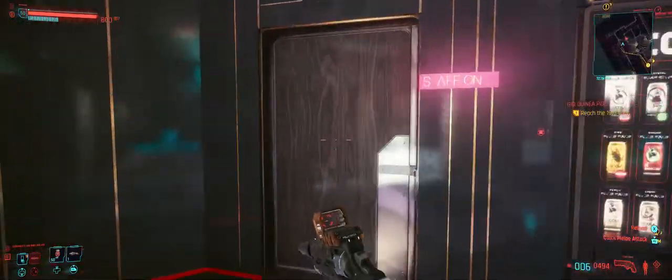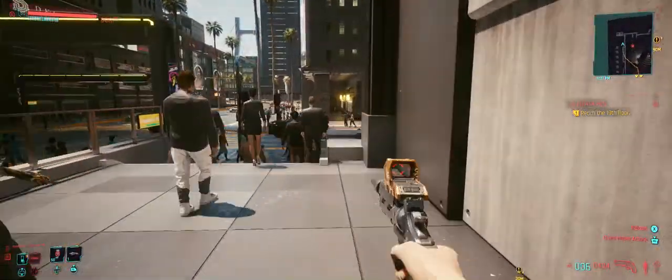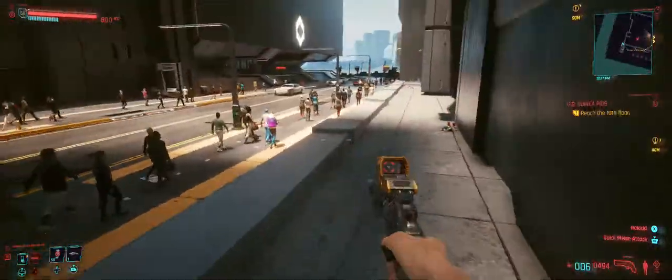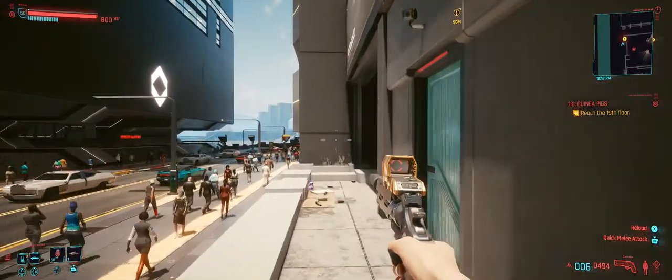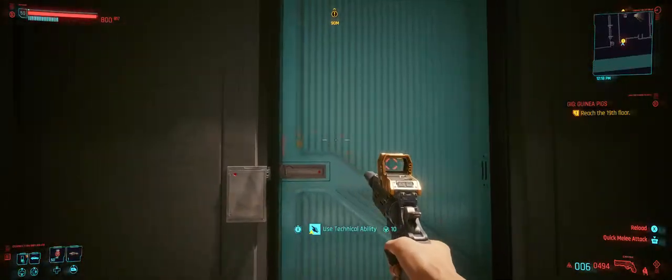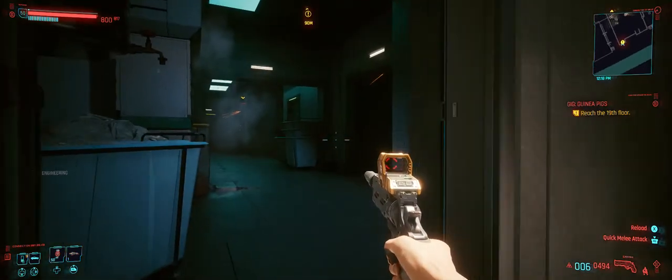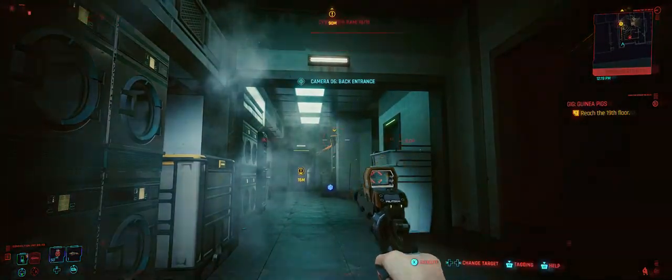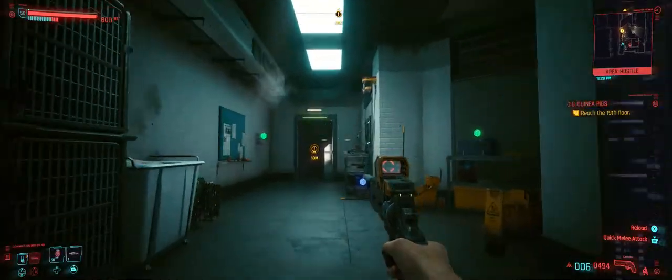There are turrets and cameras, and that door takes 19 technical ability to get around. But if you come around this side, you can get in with just technical ability of 10, and that's pretty much all you need. I've made videos about the crafting specs in here, but if you don't need them and just want to get through easily, here's how we're going to do it. We'll shut that one off to be safe — you don't even have to kill anybody.